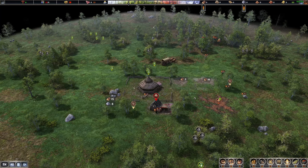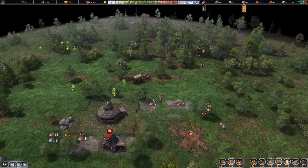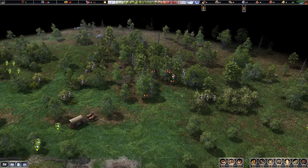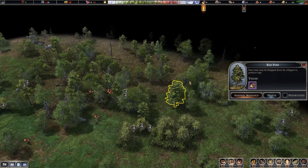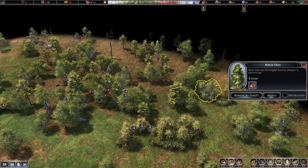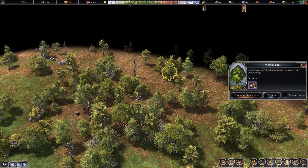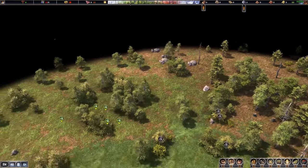Then we get the smokehouse down. This takes meat — which spoils in four months — and turns it into smoked meat that lasts 12 months. Two hunters can pretty easily feed about 40 people as long as you're pulling in 200 to 300 meat each. Later in the game they can feed a bit more. This is what you need to know to not die early.